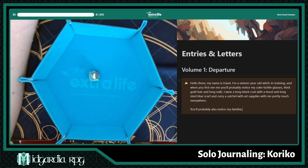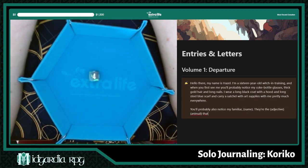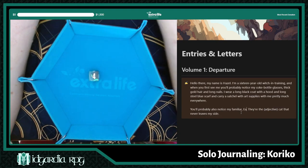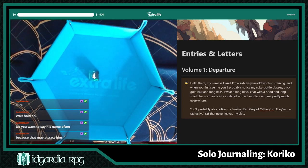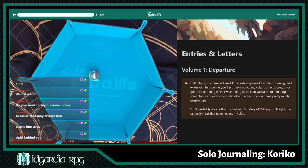You'll probably also notice my familiar. We need the name of the familiar — we have a name where the animal never leaves my side. I feel like I have to pick the animal first before naming them. With the amount of cats on the stream, it has to be a cat. Do we make this Earl? Is Earl my familiar? I'm not sure where he went — he disappeared.